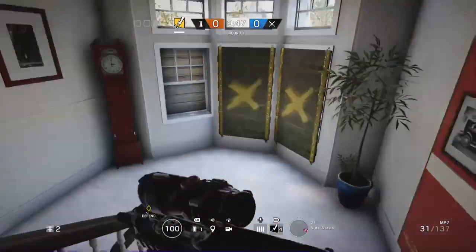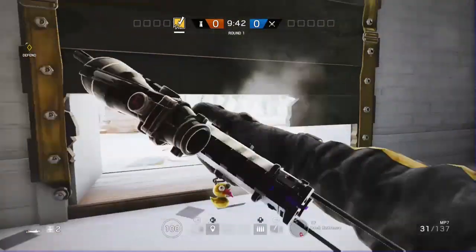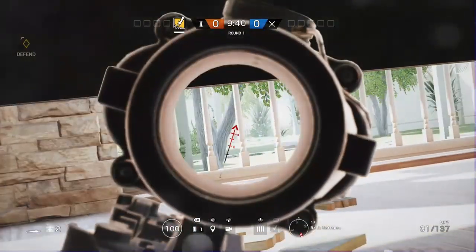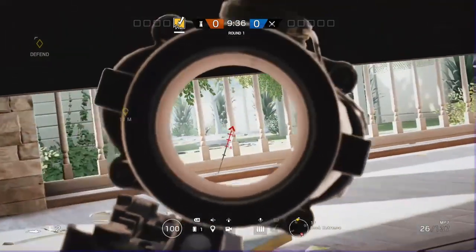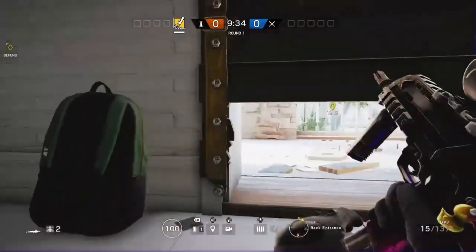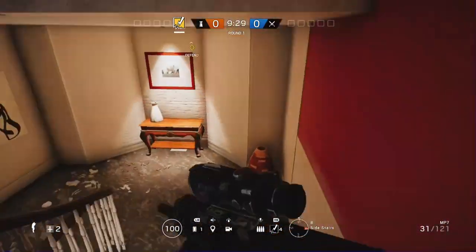Another one that I really like on this map is spawn peeking the APC area. Right over here, you just got to lay down on the ground and you're going to hit the bottom of the door twice so they can't see you. They're going to run pretty much right behind this tree, so you're just going to pre-fire them over here. That's probably the best one I have on House — I get a ton of kills from that spot.